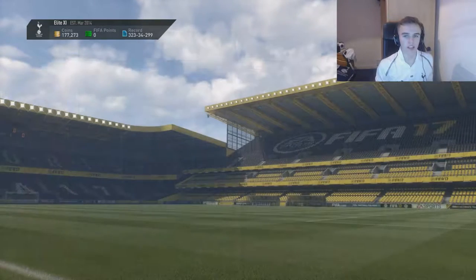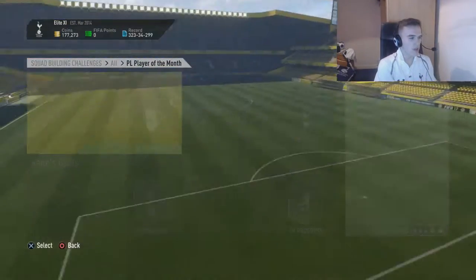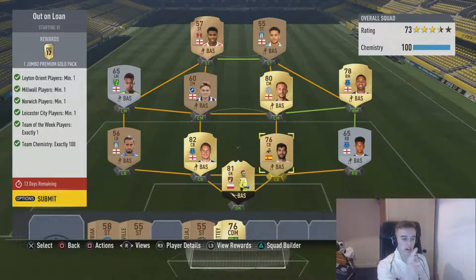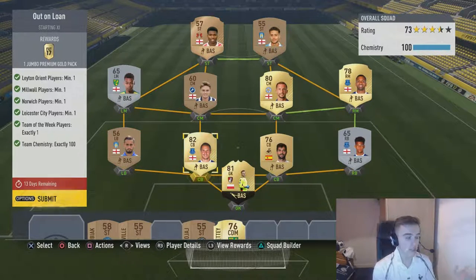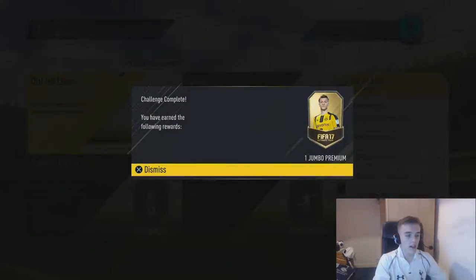The first SBC requires a Leighton Orient, Norwich, Millwall, and Leicester player, plus a Team of the Week player with 100 team chemistry. I've gone English all the way except for Arta Boric and a Swansea centre back. Be sure to copy your squads if you need any help. We're going to take the rewards and submit it right now and get our Jumbo Premium Gold Pack.